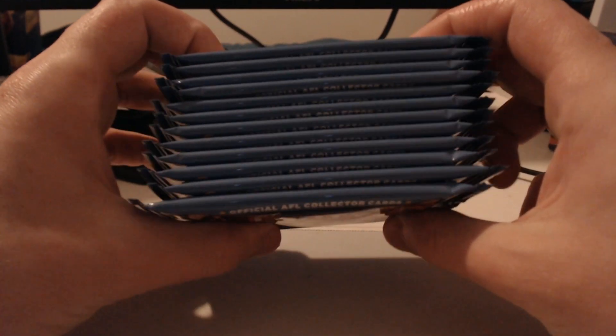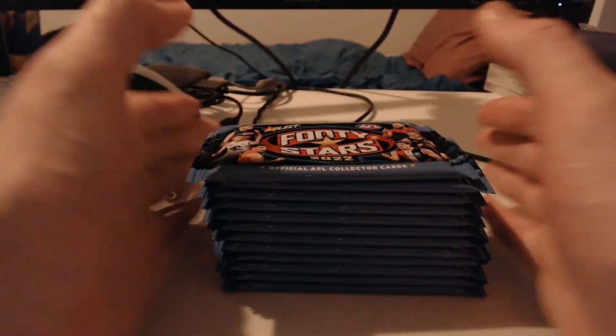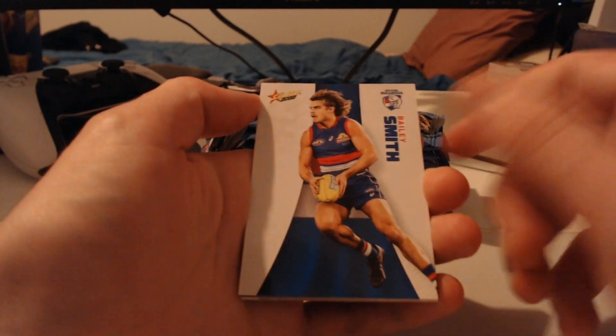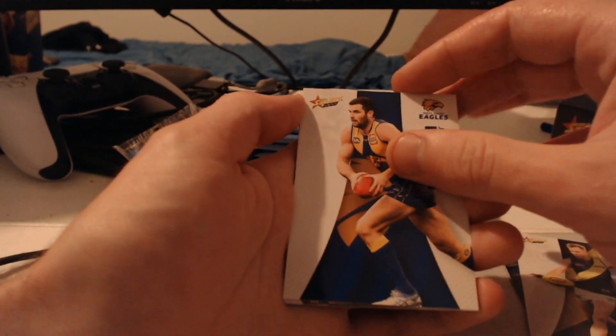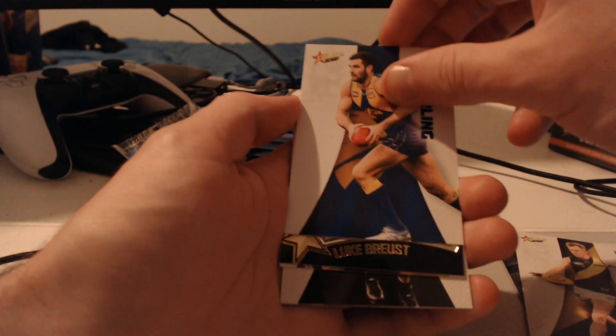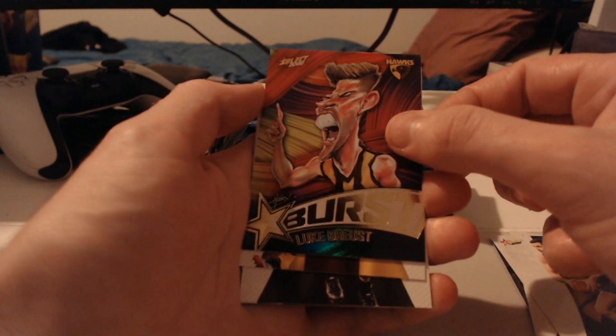We've got 12 here. Let's hope for a big one today. Fresh new box — this is the first 12 of the box. I ordered them a week before this video came out and they didn't show up in time. We've got Bailey Smith to start though, Kieran Harrington, Jack Riewoldt, Jack Darling, and we're starting this video off with a Luke Bruce Starburst paint. Nothing crazy to start here, but we'll get used to the one insert packs very quickly.